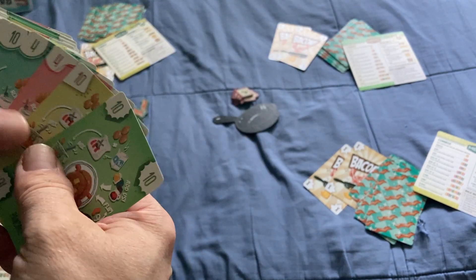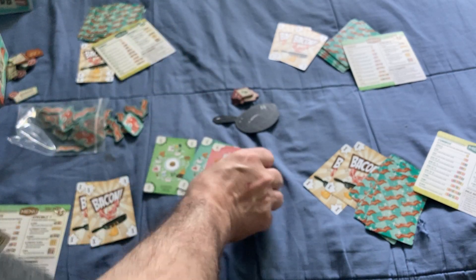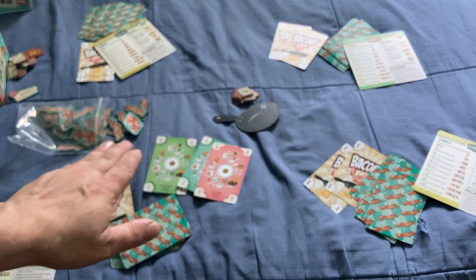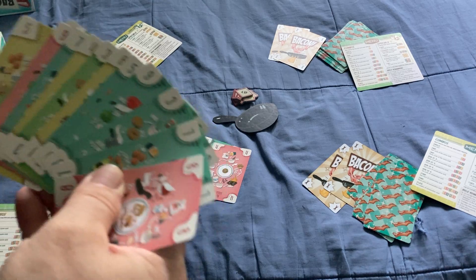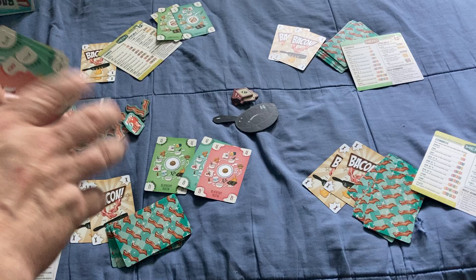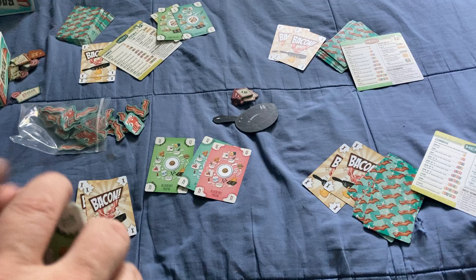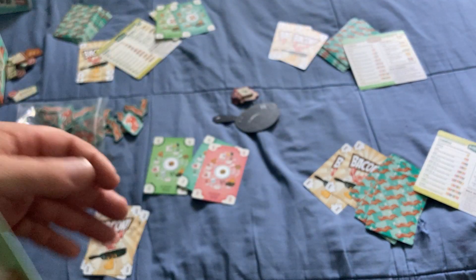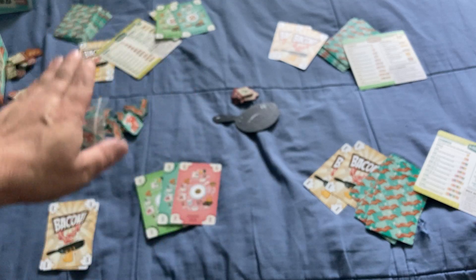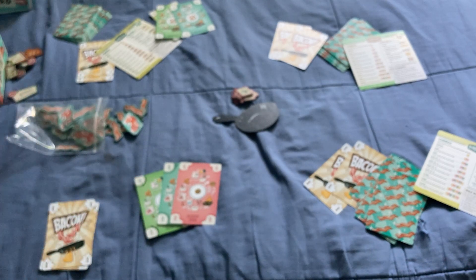If I play three of a kind — say, three fours — the next person must also play three of a kind of a higher value, like three fives, and so on. If you can't play, you pass. Once only one person is left, they lead the next hand. The key rule is that whatever type I play, the next player must match it — a single for a single, three of a kind for three of a kind. You can't play a pair after a single, or a run after three of a kind.